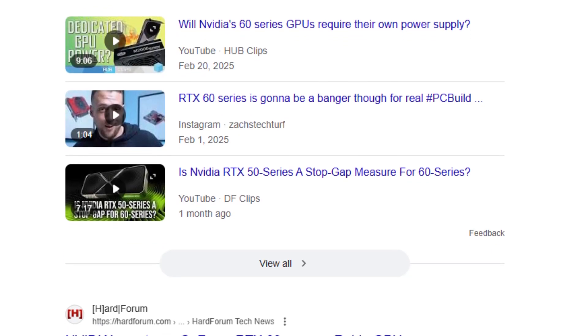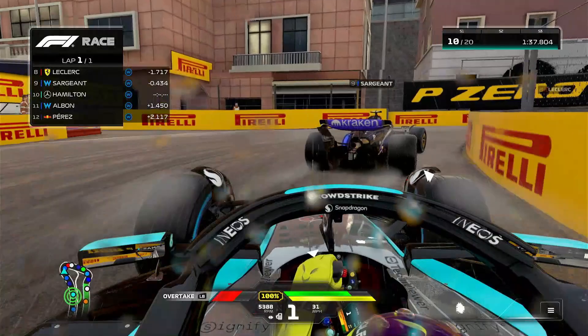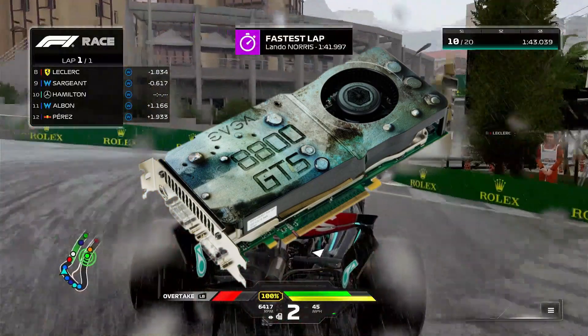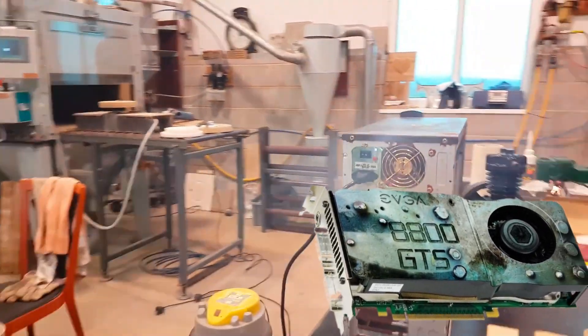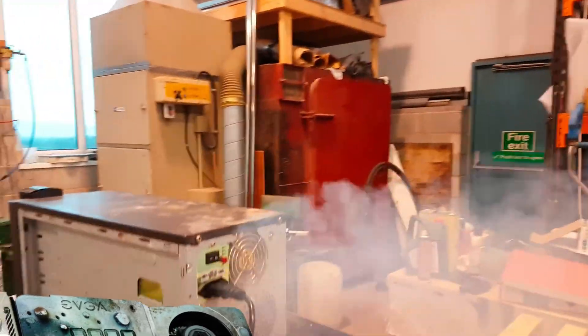I really hope the next generation of graphics cards has Nvidia come back to reality, but until then, my server PC will be proudly featuring my EVGA GTX 1650. I'll find another system for the 8800GTS 512, and someday I'll find a project for my GTX 970. But if there's one thing I've really learned today, it's that the Nvidia GeForce 8800GTS 512 is the greatest graphics card of all time, and nobody can tell me otherwise.